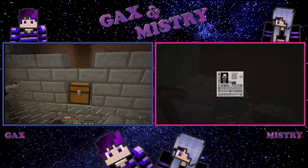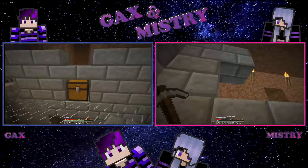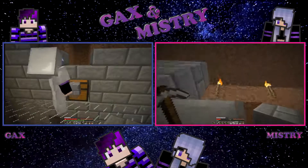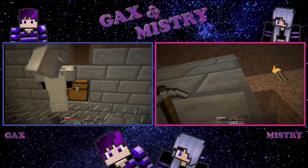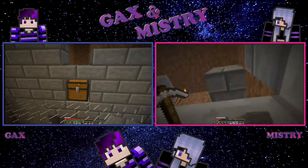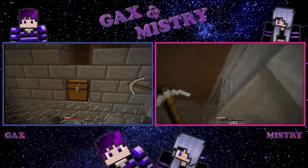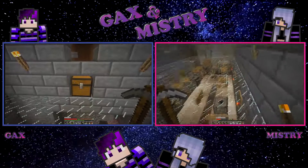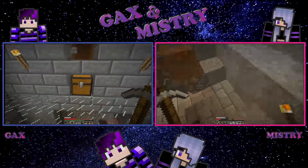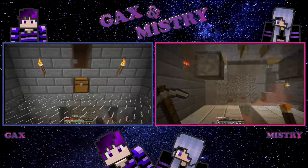I'm just going to place a slab there. The reason why I place a slab there is that as soon as there's a solid block over a chest, you can't open the chest. So basically, if you place either a slab or stairs above a chest, the chest will still open.